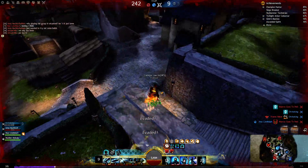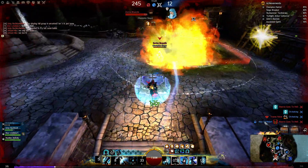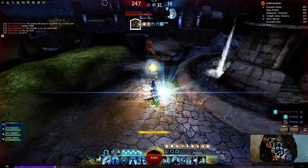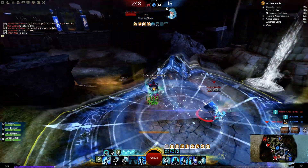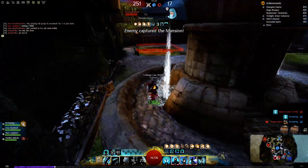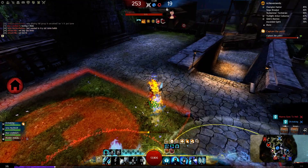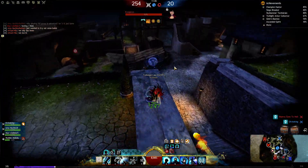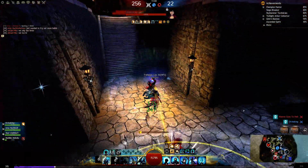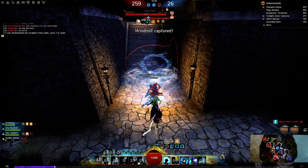You can see here I'm just kiting a couple of players. These people are still chasing me but my team is getting zero decaps. I use the healing skill. I'm 1v3 guys — can I get a thumbs up for that?